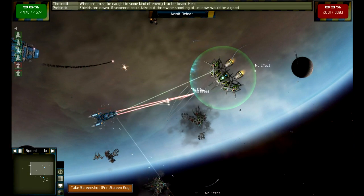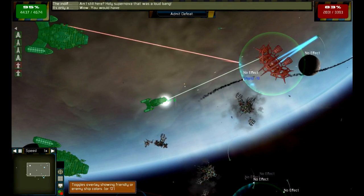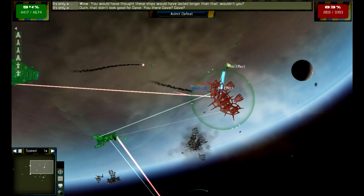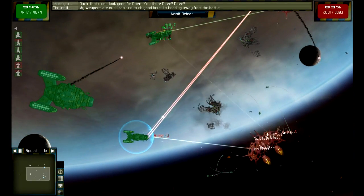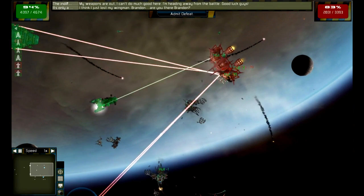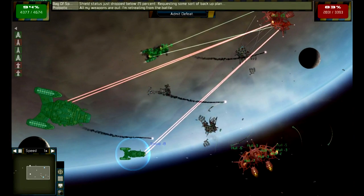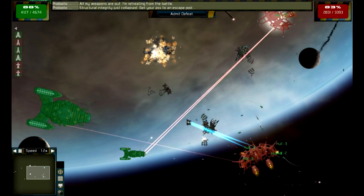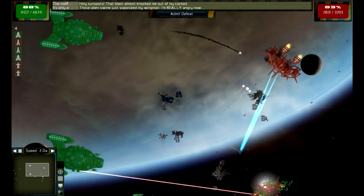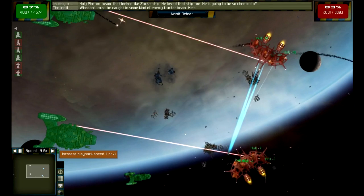I just took a screenshot — and that shows me what's enemies and what's friendly, which is actually really useful. Right now we just gotta sit back and let the battle play out. I can speed it up over here — there we go. If you don't want to sit back and wait for all the ships to get destroyed, you can just speed the battle up. That's nice.